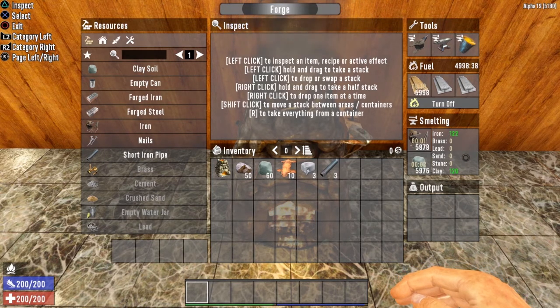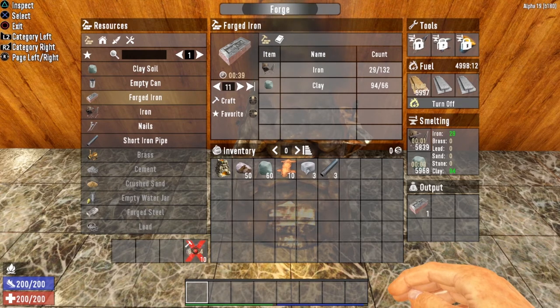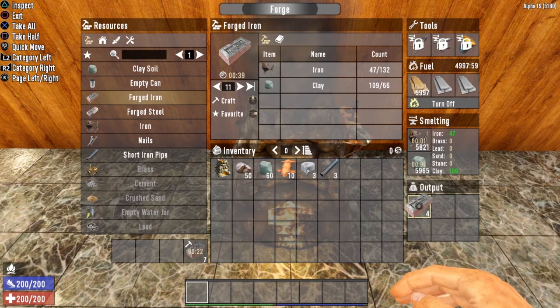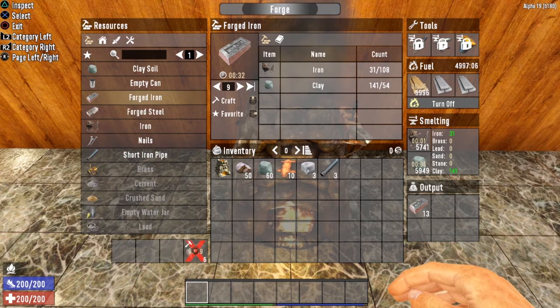Once you have the resources smelted in, on the left-hand side you will see a list of all of the items that you can craft at the forge. Go ahead and select whatever you want to make, select the amount — this amount is limited by the number of raw resources you actually have smelted into your forge — hit that craft button, and you will notice that your items are starting to forge. Forged items will be deposited in the output box on the bottom. Now if you accidentally start crafting an item you do not want, all you have to do is hover over that item being crafted and you can cancel it. It puts the resources that we did use back into our forge, and then we can pick whatever else we wanted to craft.